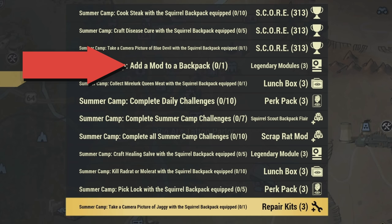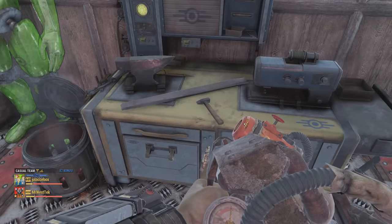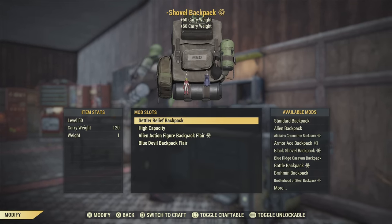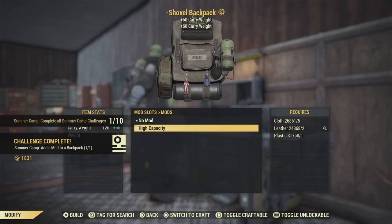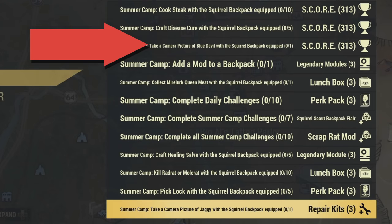I will link a video in the description explaining how to get a mod on the backpack, which is through Reddit, and how to get a backpack. I highly recommend using Reddit to get a mod for your backpack. For this challenge, all you have to do is unequip and equip the mod and you're done — it's as simple as that, unless you still have to find the mod.